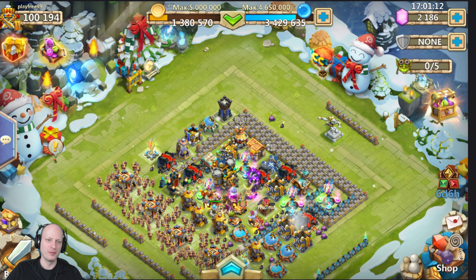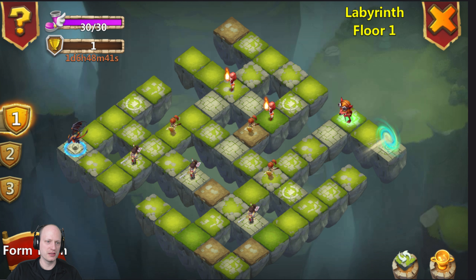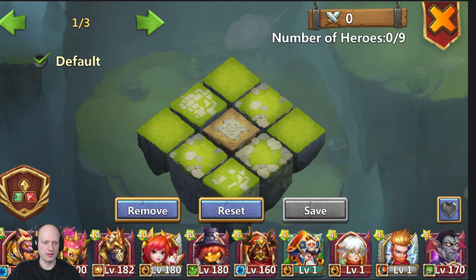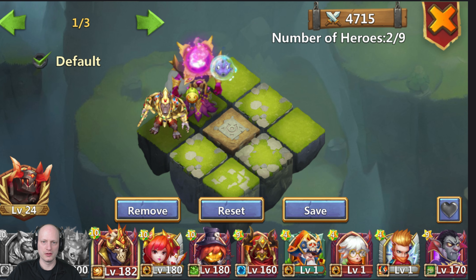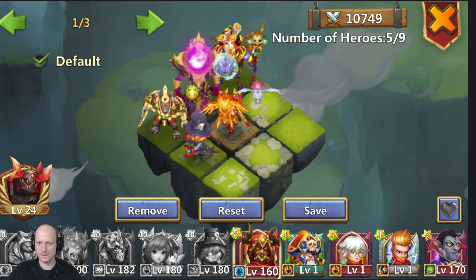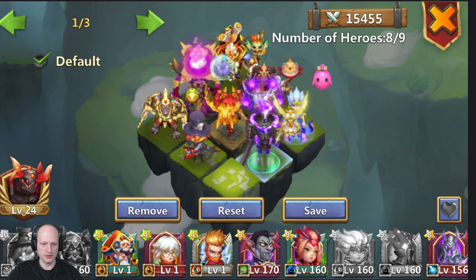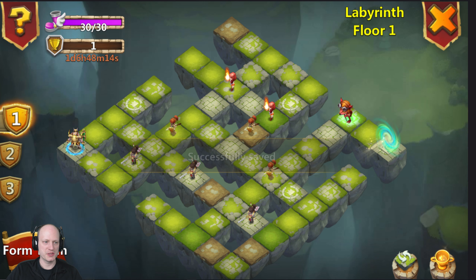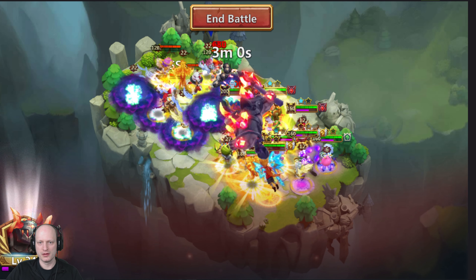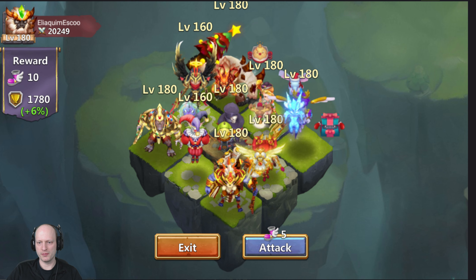I just want to show you where we're at. I haven't done Labyrinth much — I don't even know if I've done it at all on this account. Let's just throw a team on here — throw Serena in — yeah, let's go through one level. Assuming we can beat it, I don't remember the last time I did Labyrinth. The rewards weren't that crazy last time, so let's see if they made them a little bit better.